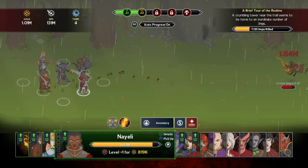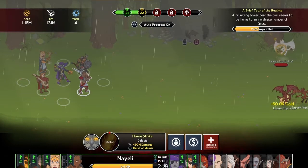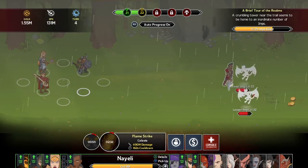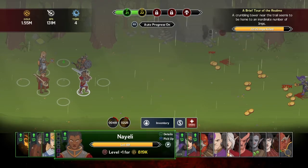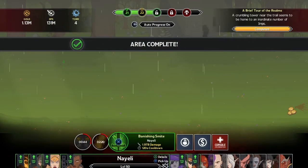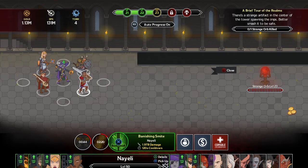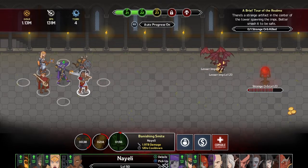Lesser imp at level 22 - they're getting a little harder. Might as well use ultimates. Naly can level up - let's do it! 800K gold and we've unlocked Banishing Smite. We beat the area - let's try out Banishing Smite on this strange orb that's spawning imps. Boom! Okay, nothing too crazy, but satisfying.